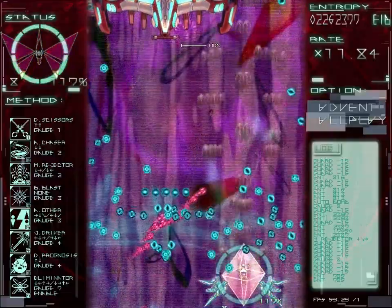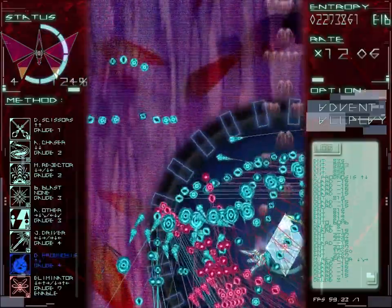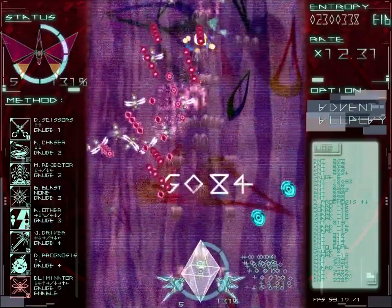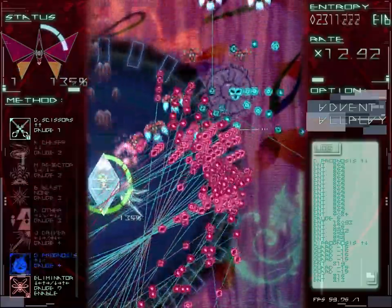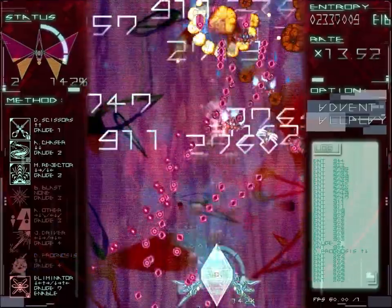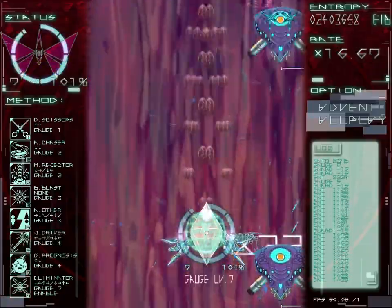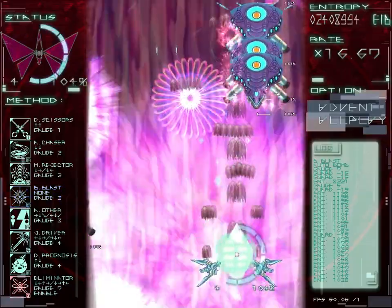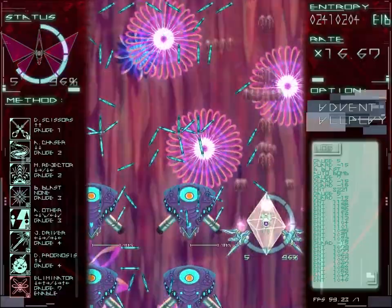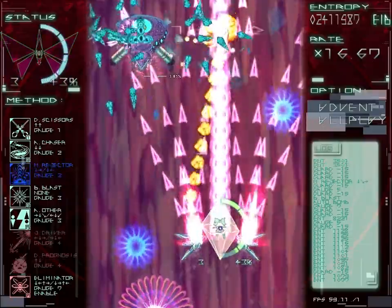Wow, jeez. Menace Rejector seems like it rejects blue bullets — or does it reject all of them? No, it does red as well, but it doesn't do beams. Gotcha. It's moving them away now. Banish Blast is your basic smart bomb, and you can drop that every few seconds if you want. Prognosis is awesome — it basically is a visual representation of how screwed you are.